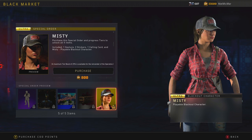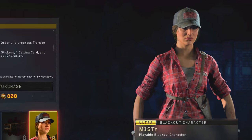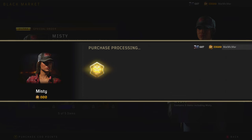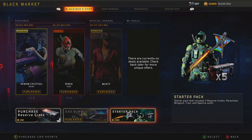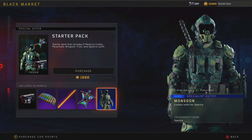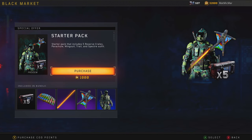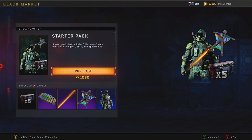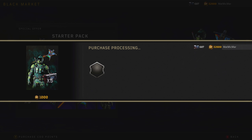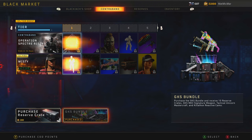I was hoping Misty would look more like the original, but anything from Black Ops 2 I'm happy to see. I'm so pumped - two new Blackout characters and we get the starter pack. They smacked the camo all over him. This gives me five reserve crates. I'm excited to hear Specter's voice.